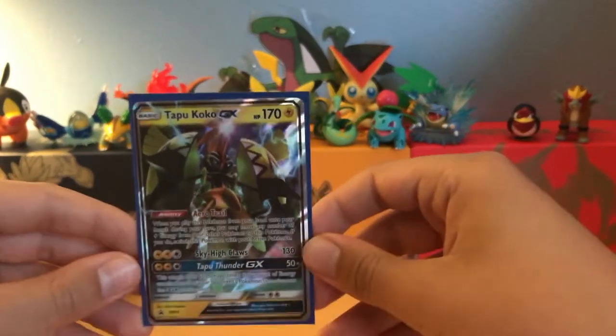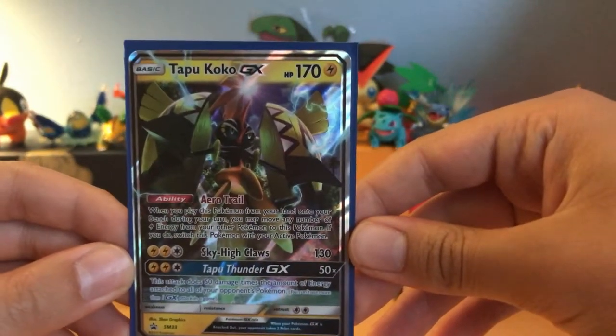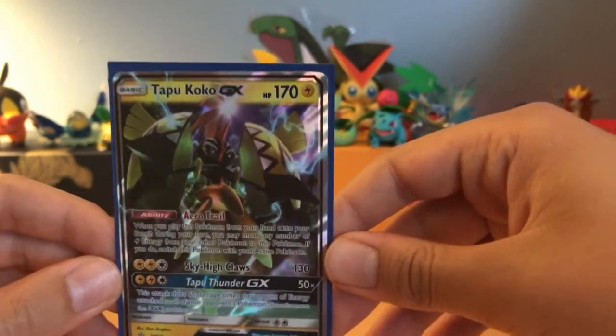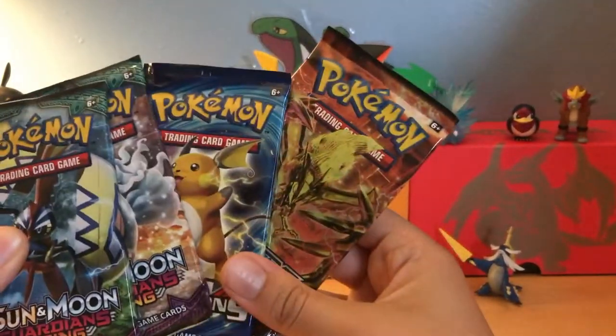Snivy's dead! Anyway, Tapu Koko GX right here — you can pause it. It's very competitive, it's a very good card. You're almost guaranteed a win if you use this. But anyway, let's get on with the four packs.